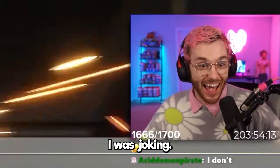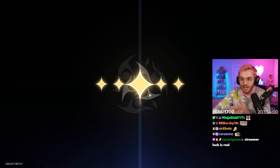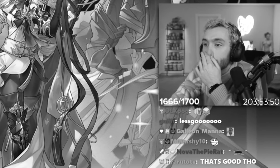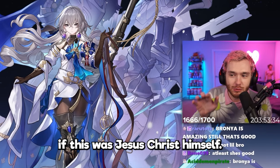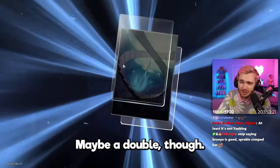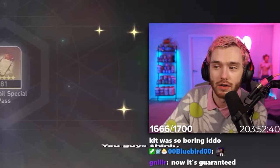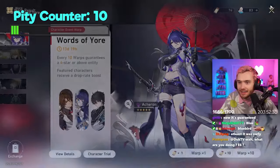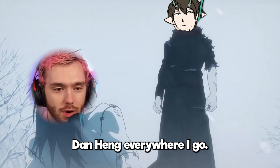Wait, I was joking! No pity — is the script written in my favor? I got a Gallagher, that sucks. Bronia is good, I don't care if this was Jesus Christ himself, it's not Acheron. Maybe a double though — a double would be crazy, please. All right, well we got a guarantee. I have 81 — you guys think I can get E6 in 81? At least it was early. That's Misha and Payla. At least E1. I feel like I see Dan Heng everywhere I go.